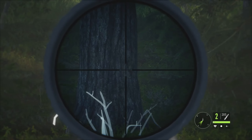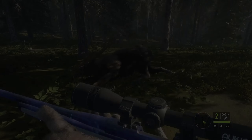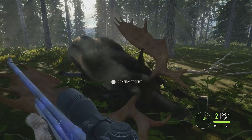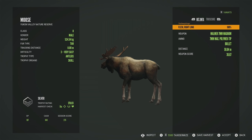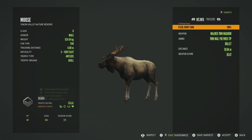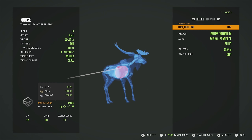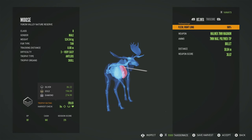And it definitely was, because we have vital blood right there. For a level 3 this moose looks really decent — he's definitely going to be a pretty big silver. There it is: 178.83. Gold is 194.09, so he wasn't even gold potential — just a big silver. We got him in the right lung, and that was at 59 meters.